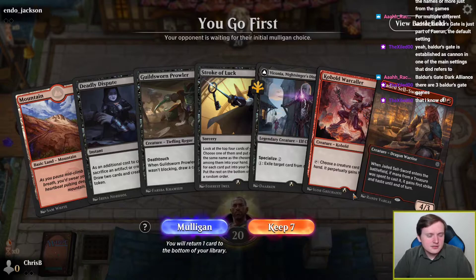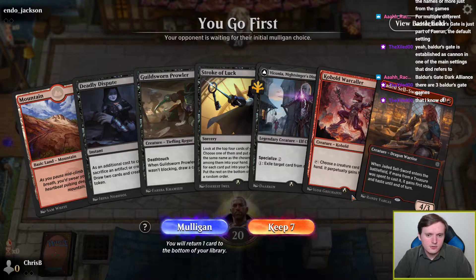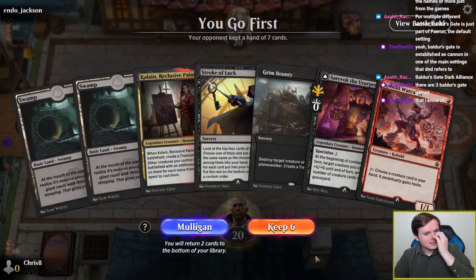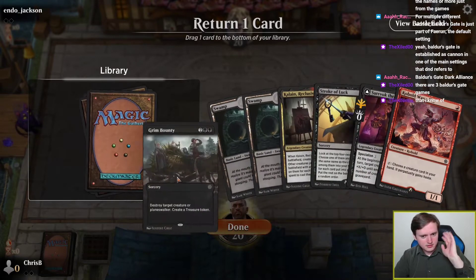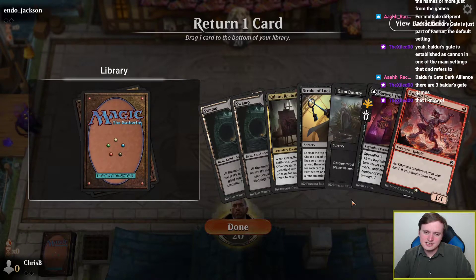This is one black mana away from being deeply appealing. I really want to keep Cobalt Warcaller, but we are going to need more lands than that. Should I keep the Cobalt Warcaller? I probably should not keep this.